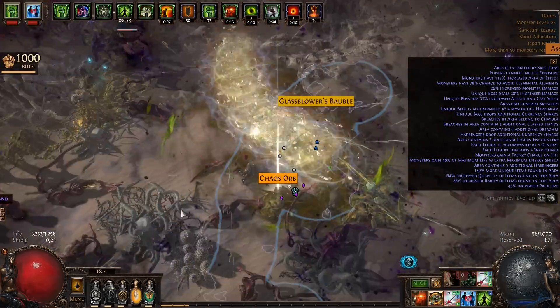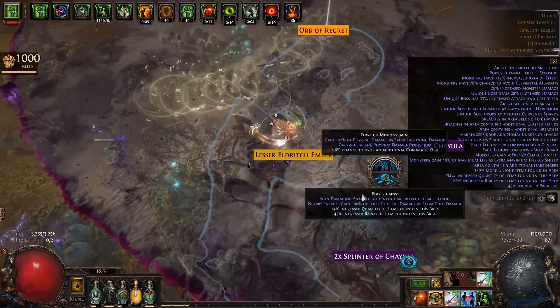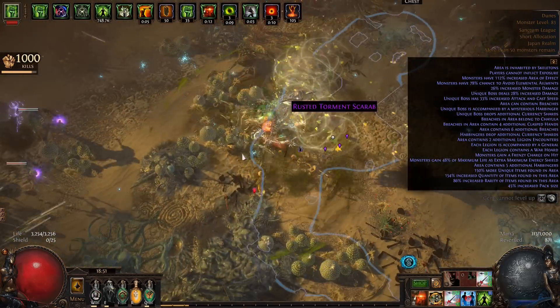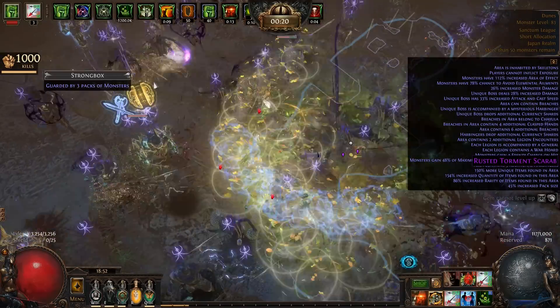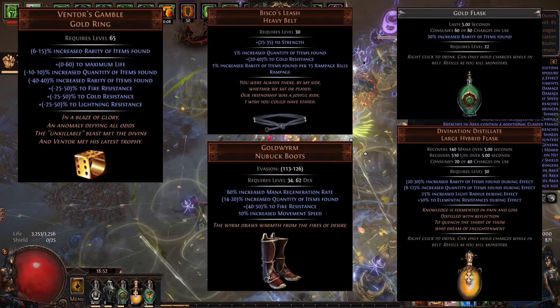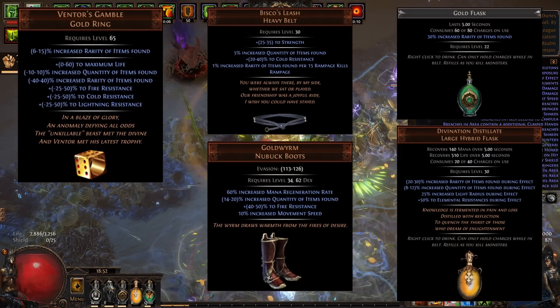Any increases to your speed of attack will directly translate into doing a lot more DPS, which is what makes poison as an ailment so exciting when paired with a mechanic like Soul Eater. And if that doesn't sound compelling enough, better hold onto your chair — this is also a Magic Find build. That's right, a bonafide Magic Finding League Start build.